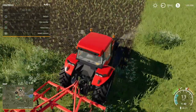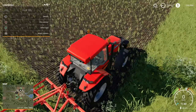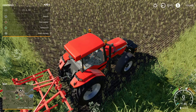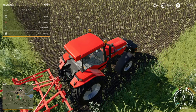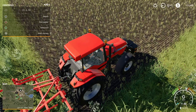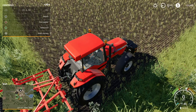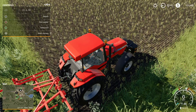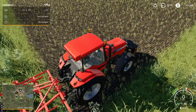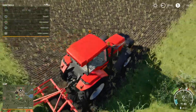Drive forward. If you look at the top left-hand corner, there's an icon of a tractor. The weight is indicated in white; the back of the tractor icon is grey. Press triangle and that will switch between the weight and the cultivator. We want it on the cultivator. Press L1 and circle to lower the cultivator, then just drive forward with R2.